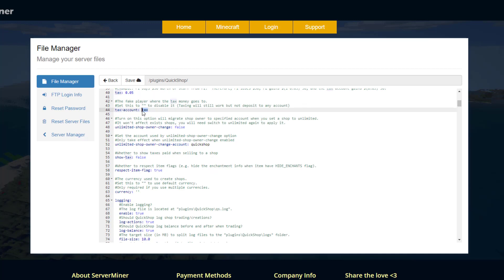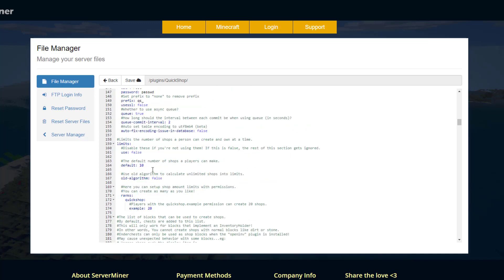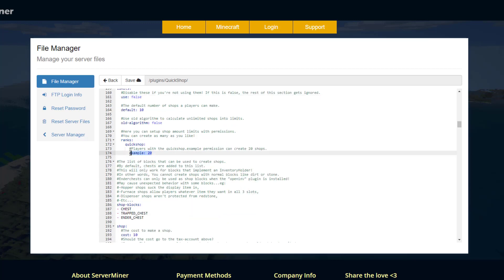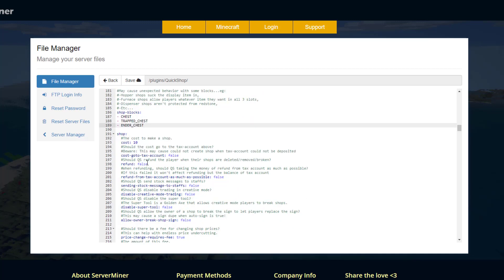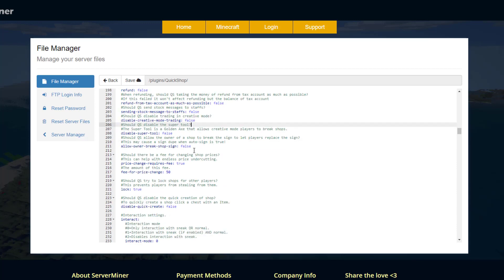The tax account can be a fake player or yourself. You can log everything to a file so you can see what's been bought and sold. Under limits, you can set how many shops a player can make — make sure you set this to true for the limits to apply, and higher-ranked players or admins can make up to 20 or more. Only three block types can be used as shop blocks: chest, trapped chest, or ender chest. You can also disable creative mode trading to prevent abuse.